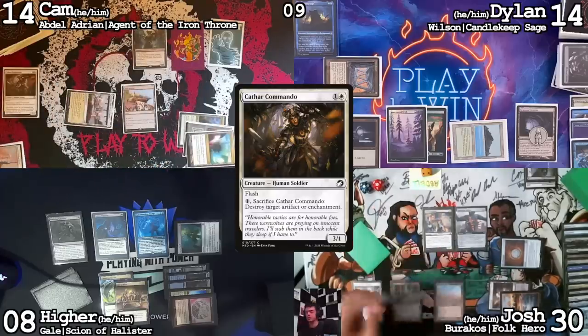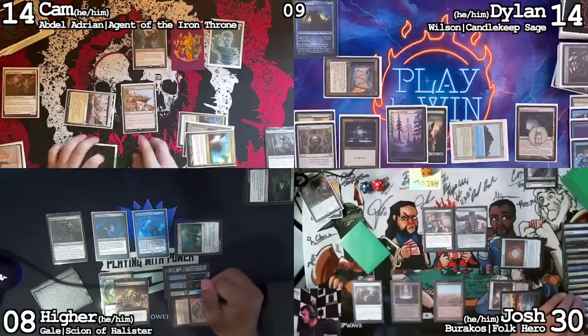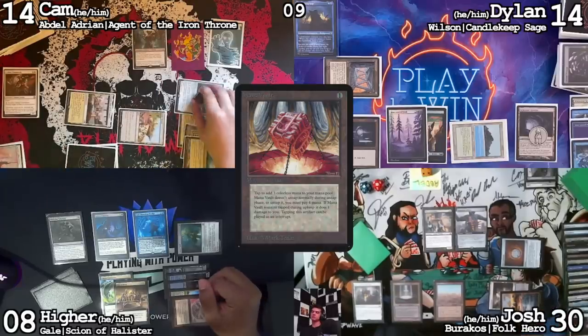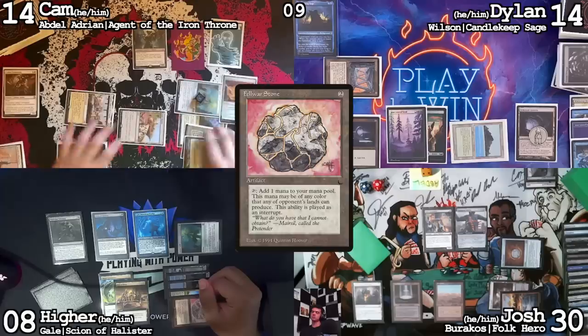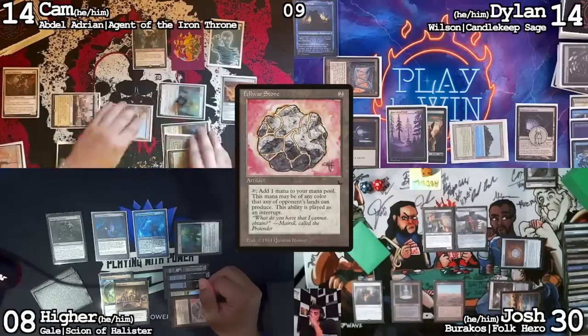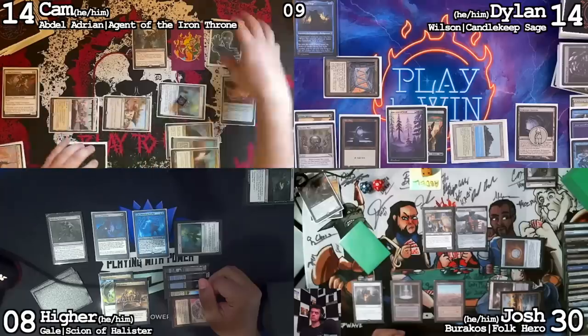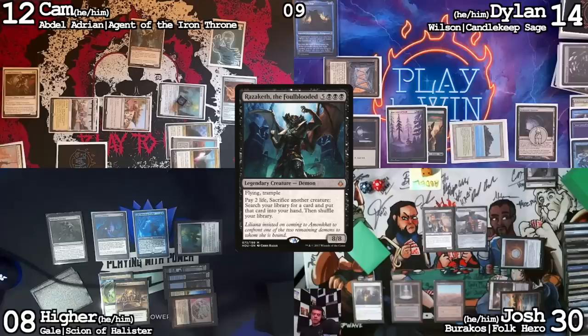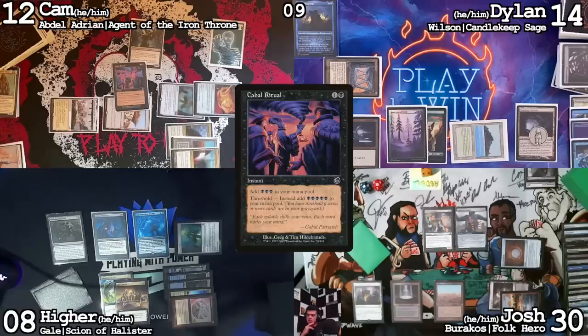Cast Cathar's Commando and use that last remaining colorless to pop it and kill the Deafening Silence. So now I can tap High Market for Mana Vault, tap Mana Vault for three colorless, use two other colorless for Felwar Stone. Sacrifice the Karnstruct — two life, going down to 12. I have exactly seven cards in my graveyard — threshold, baby. A mana ritual.